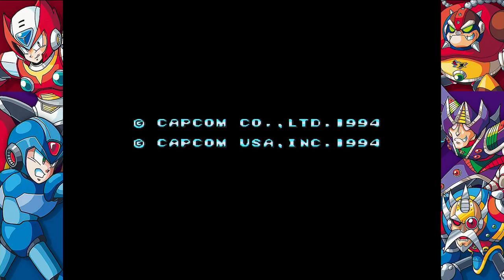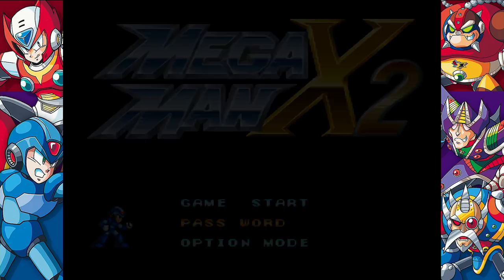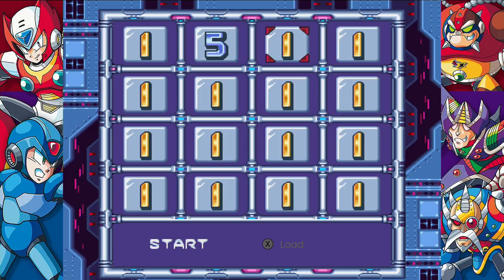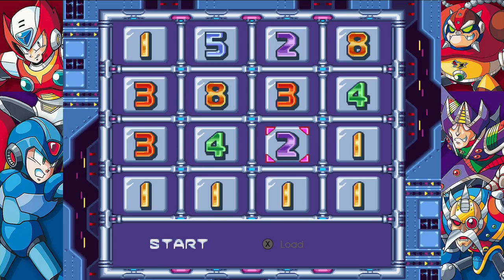Alright, you got a good code? Let's do it — this game deserves better than the opening level. Do you want all armor, eight hearts, four sub tanks, and first maverick hunter level, or all bosses defeated? Let's go all bosses defeated. Alright, one-five, two-eight, three-eight, three-four, three-four, five-five-one, two-two, eight-one.